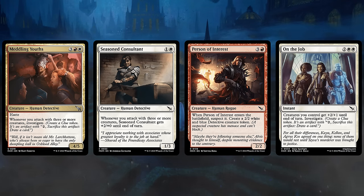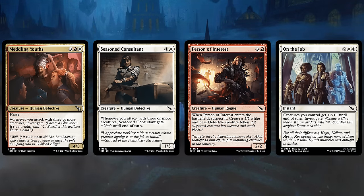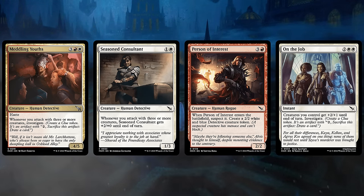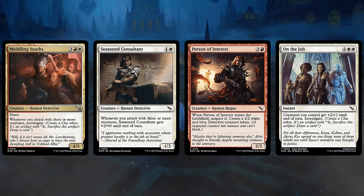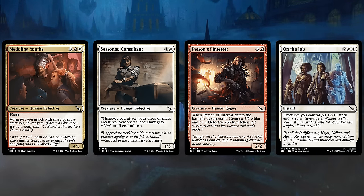To make sure we can enable all these synergies, we also want creatures that can generate creature tokens to help us go wide. Person of Interest is a great example — a 4-mana 2-2 making a 2-2 white and blue Detective creature token when it enters. We also suspect the Person of Interest, and that's another new mechanic. If you suspect a creature, it gains Menace and it cannot block. Sometimes you'll want to suspect your own creatures to get them through, sometimes you'll want to suspect the opponent's creatures so they cannot block.